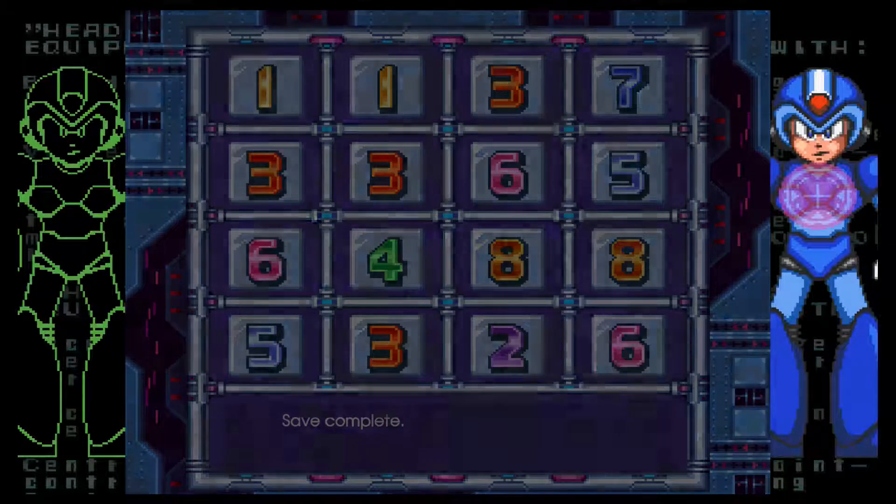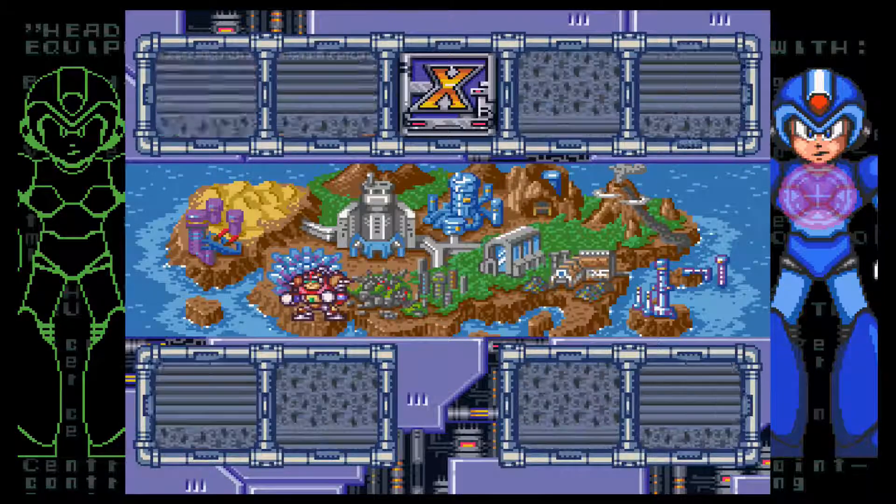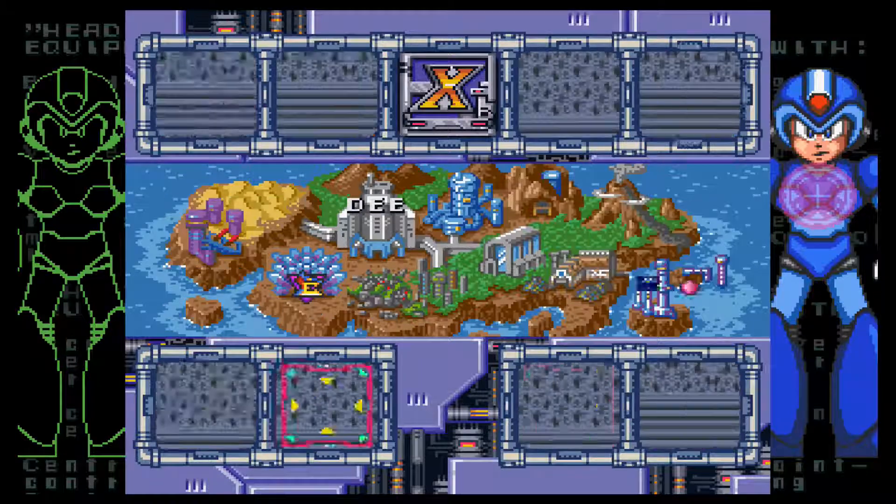The harder of the X-Hunters to beat the first time around is Agile, and we already got him down pat. I think Violan is probably the easiest of the three. Surgis can be a pain, but once you know what he's doing — just try not to step on his mine, take care of the mines if you can, but he's mainly just jumping in the air and laying mines. So he's really not too big a deal. We fight these guys again in Sigma Palace. So we got him now — that's zero head parts, or zero parts number one as far as the game is concerned.